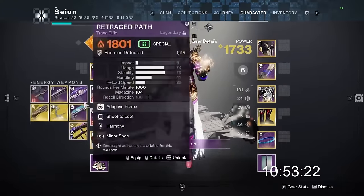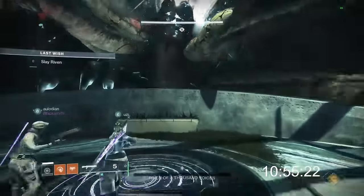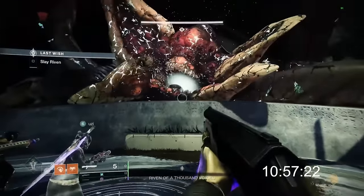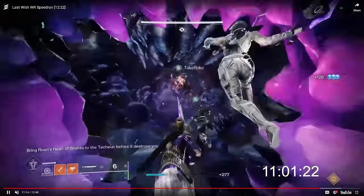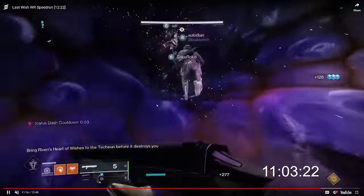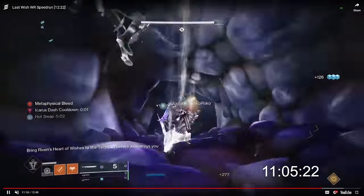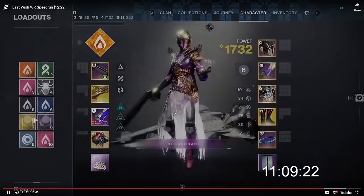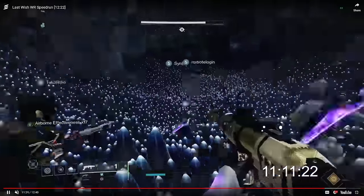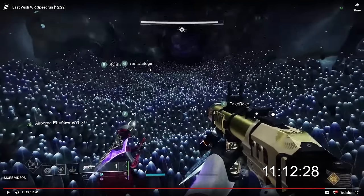For Final Stand, it's just Izzy, Tractor, and a Nova Bomb from Takaroko — gone instantly. Her heart is done using Horesemen: players soar in at the specific moment when the animation disappears from her mouth, and two Horsemen mags is enough. Uzi and Takaroko finish the job.